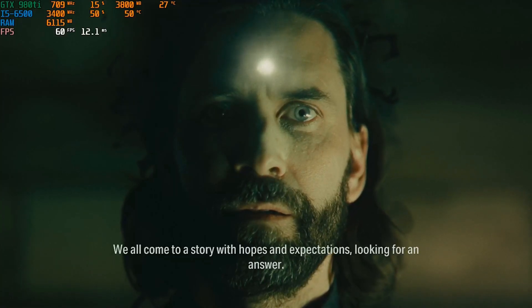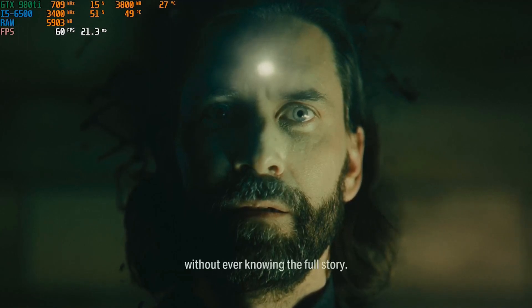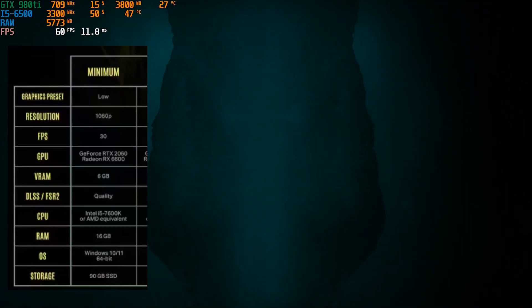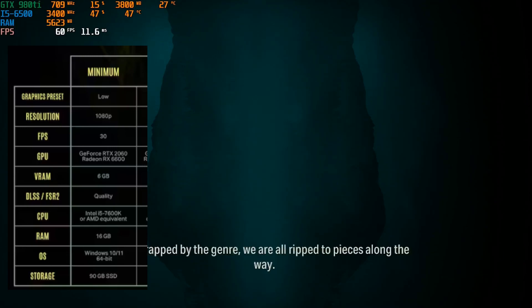Hello everybody and welcome back. Today we're looking at Alan Wake 2 — the minimum requirement, the proposed requirement — and trying to find out the real minimum requirement for budget gaming. They start with the graphic preset at low, then 1080p, but I'm pretty sure we can downgrade to 720p. That's to play at 30 fps, which will be hard even at 720p. For the GPU, they ask for the GeForce RTX 2060 or the Radeon RX 6600.